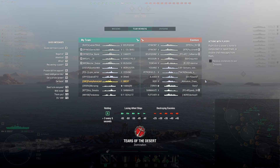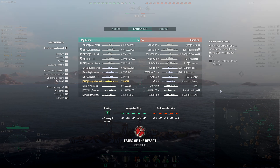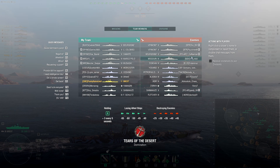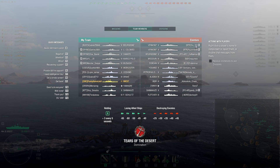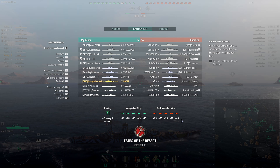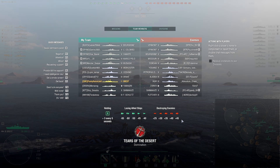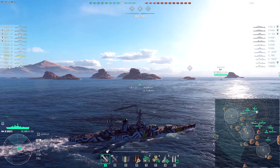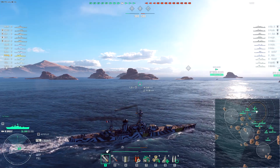No subs or CVs, which is nice. But they do have a top tier division — the D division is in the Shima, and then the two Vermonts are in a division as well. No destroyer divisions, nobody in the cruisers is in a division, so nothing overtly worrisome.